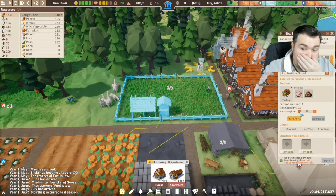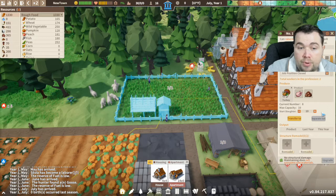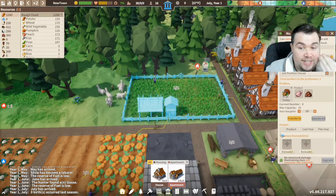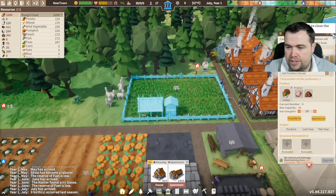You can set the slaughter rate to how you want depending on how quickly you need food. I'm going to put it to 10. At the moment we're okay with food since we're also doing the fields, so we'll just let one person deal with the pasture.